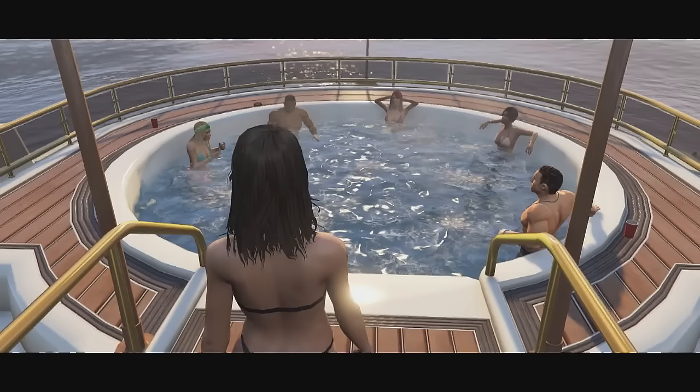Let's talk about the hot tub that is going to be located on the yacht. This thing looks pretty cool. As you can see here, there are five people in the hot tub and one lady walking towards it. It looks like it's going to seat around six people. There seems to be a spot on the far left where she's going to sit, and the stairwell will be clear for people to walk in and out. We'll actually be able to sit down in this thing, which is sick — there's nothing like this in GTA 5 online.